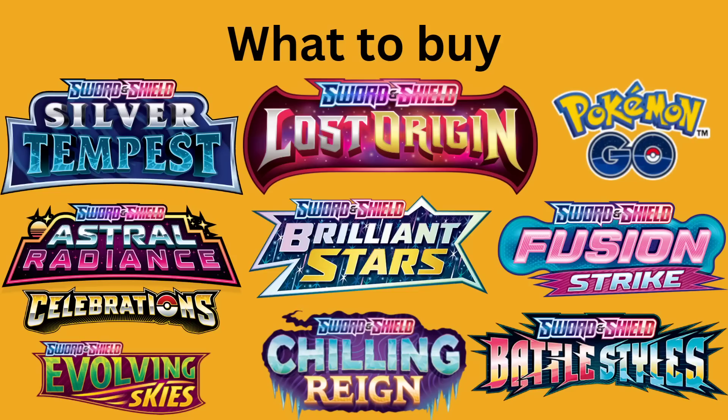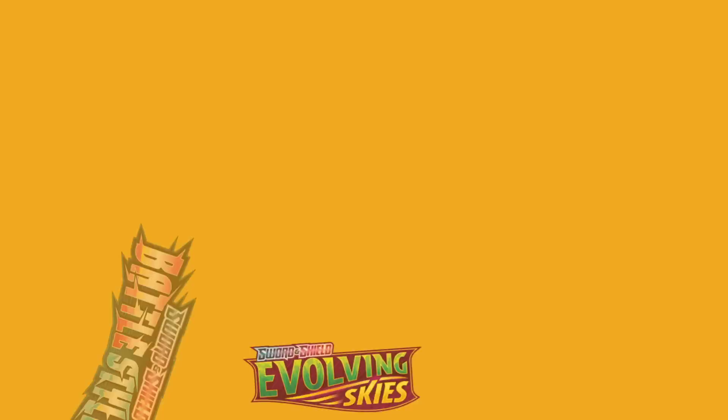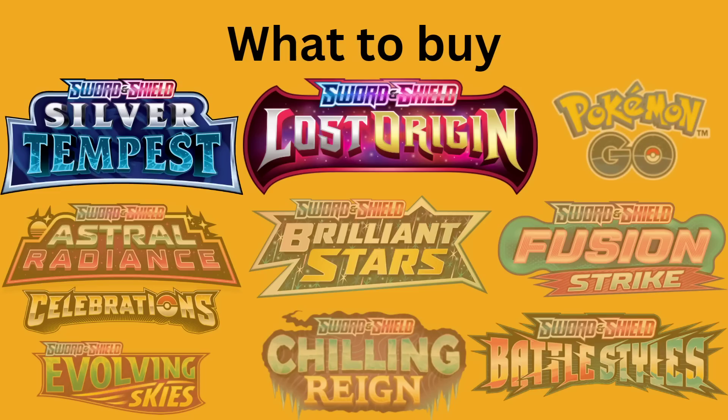What to buy? These are all of the sets that will contain mostly rotation-proof cards. However, the ones that I've faded out here, I wouldn't suggest buying because it's just going to be better for you to buy the singles from those sets. Lost Origin and Silver Tempest are the newest sets right now, so they're still pretty good to buy packs of, and of course sets that come out after this video.